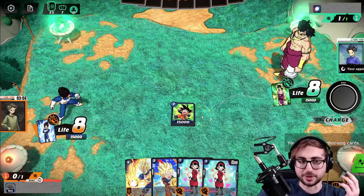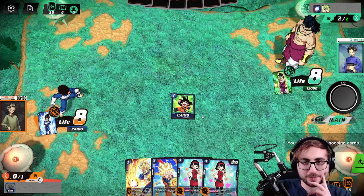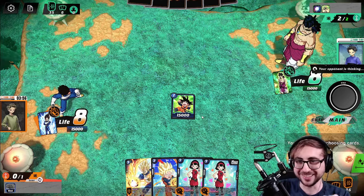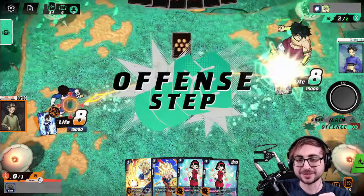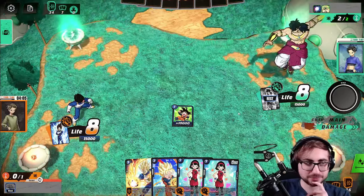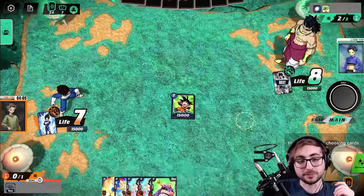We're going to play our one drop. Charging Broly — okay, we need to kill them before they hit eight, which is probably going to be impossible, but we're going to try our best. Okay, another vanilla.